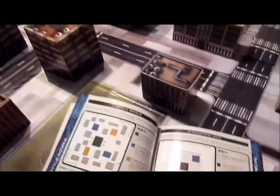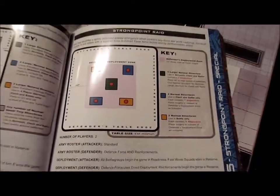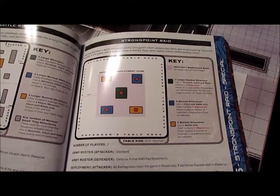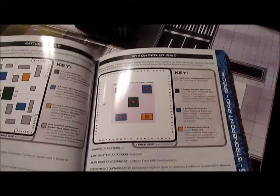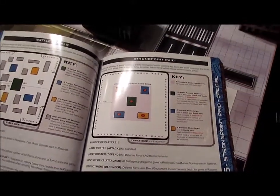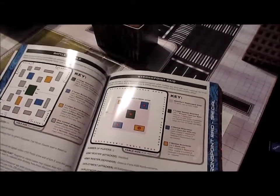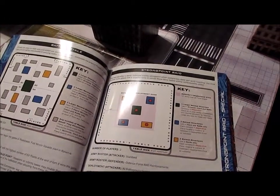The mission we're going to try out is called Strongpoint Raid. Basically, you have a small zone in the middle of the board, 12 inches away from all the edges. In that place is where the defender starts with a portion of his army — one third — and they have to stop the attackers gaining access to the building and taking the objective.